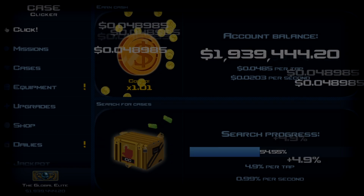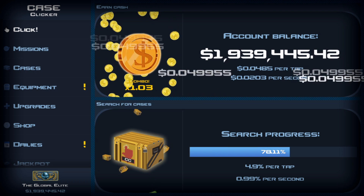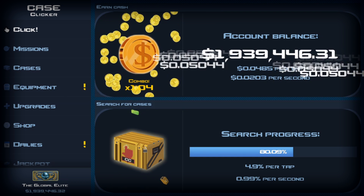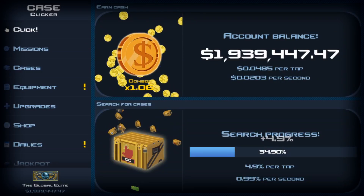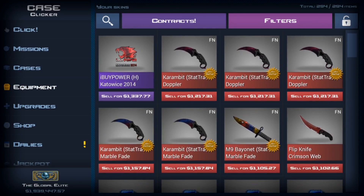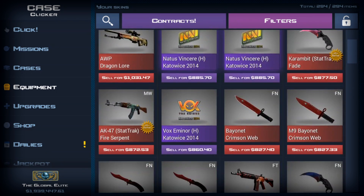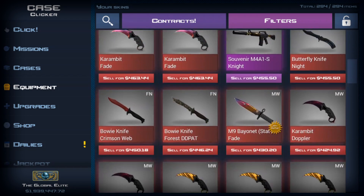Hey guys, Alex here back with another video. This is episode 9 of Case Clicker, but this is actually not going to be much of an episode. There's going to be a little footage of me opening a few cases and collections in the background — nothing too feisty. I think I do get an M4A1 Knight, but that's nothing too exciting.